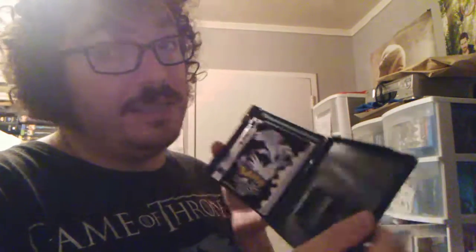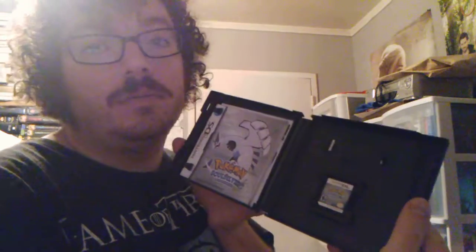They don't have both of them — hopefully next year I'll get those. Pokemon White — it's in there. Pokemon Black — not in there, not yet, empty case. Pokemon Soul Silver — it's in there.